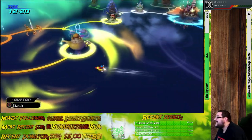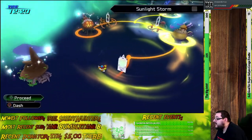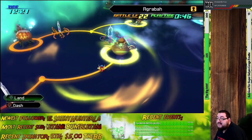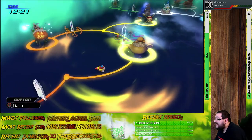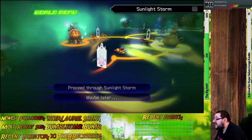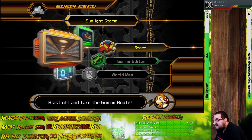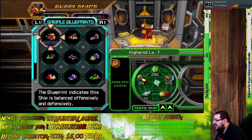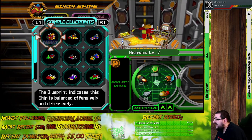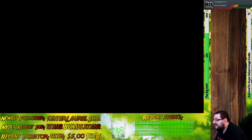Anyway, in today's session we're going to be exploring a familiar world as well as one brand new world. We may be able to do more today, but we'll have to wait and see. Before we get started, let's open up Sunlight Storm — it's a new world that's blocked right now. So let's use the High Wind Level 7. Let's go!